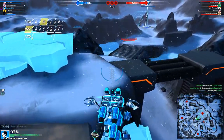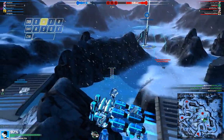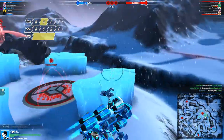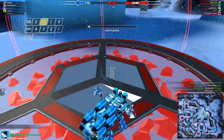Our base shield is down. Capture a point to reduce damage. Protonium reactor under attack. The enemy is stealing our energy. Protonium reactor under attack. The enemy is stealing our energy.